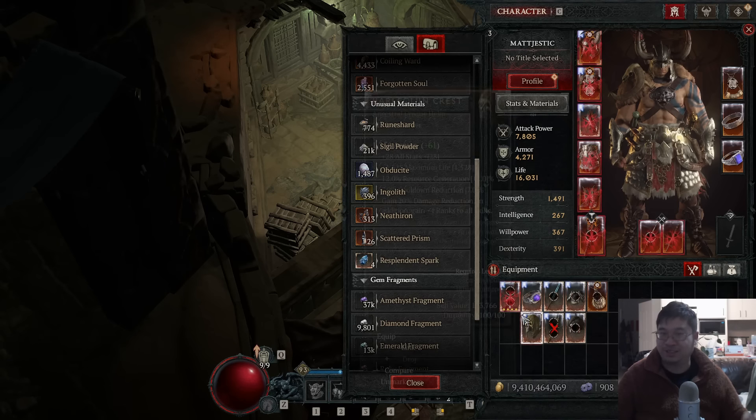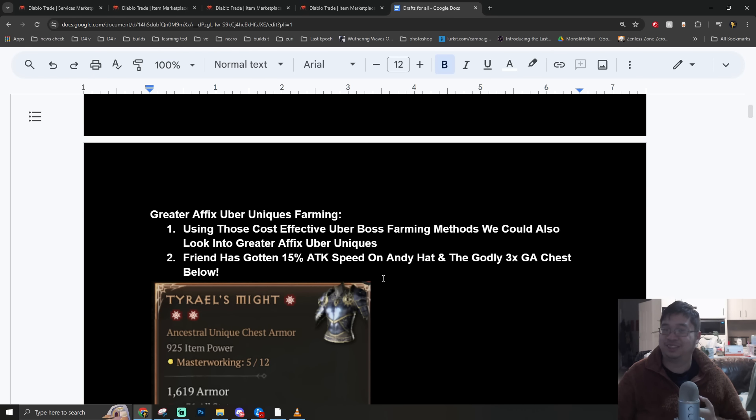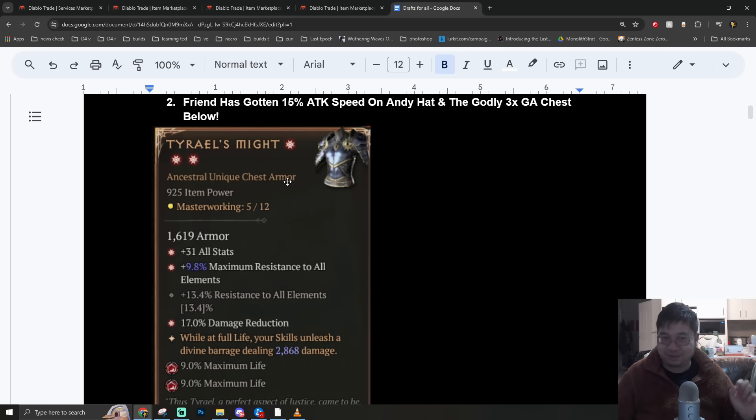This video includes everything I learned about getting uber uniques and how I got all eight of them - I can craft my final one right now. On the final part, I'll teach you guys how some of my friends have started to farm greater affixed uber uniques. This is just one of them - the Tyrael's Might was found by a friend of a friend.